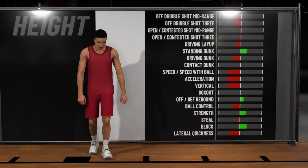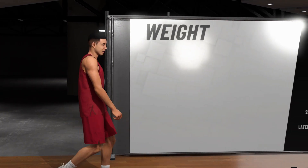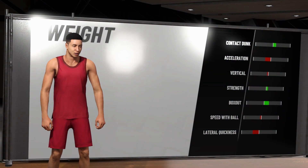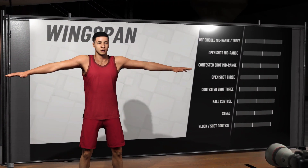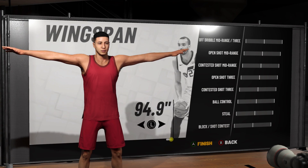You're going to keep him at 7'3", because you've got to be able to jump up there for the rebounds, especially with those glass cleaners telling you where the rebound is going. Keep the weight at 270 like the last build. For the wingspan, keep it the same — Rudy Gobert's got a lot on. Don't change it at all. That's the number two build, in my opinion, to go for 99 with.